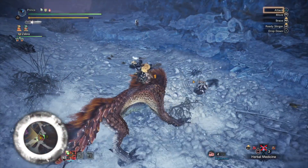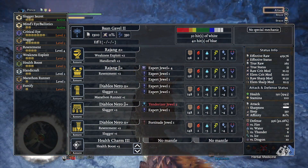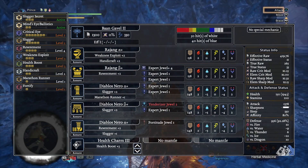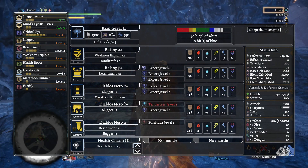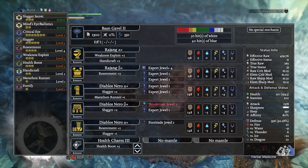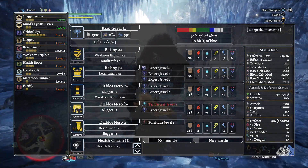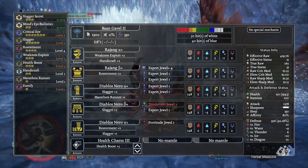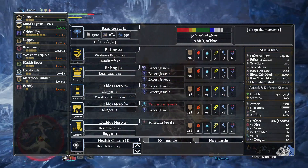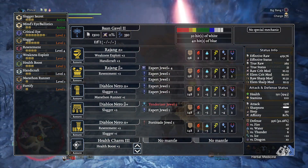It's a fairly straightforward build and shouldn't be too difficult for people to put together. The weapon we're running is the Ban Gavel 2 — this is the Rodoban Hammer, and for this one I highly suggest you slot in the Affinity Augment with whatever else you decide to run. The head and chest come from Rajang with the Golden Headdress Alpha on the head and the Golden Hauri Beta on the chest. The arms, waist and legs come from Black Diablos with the Nero Graces Alpha in the arms.